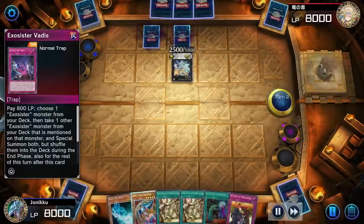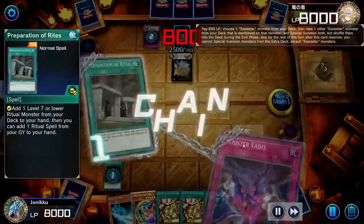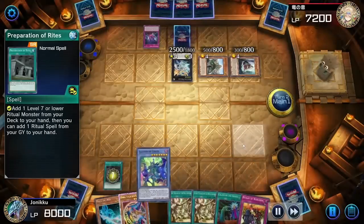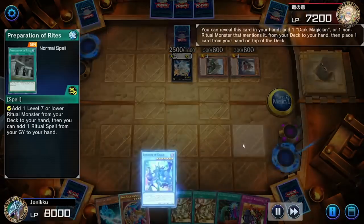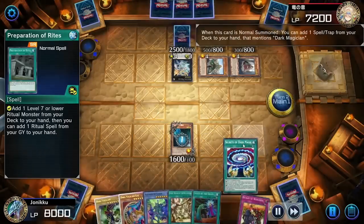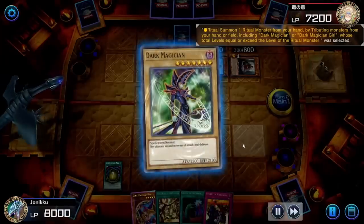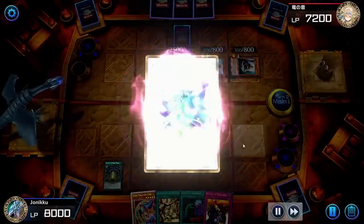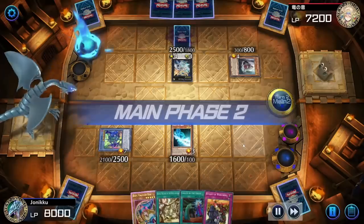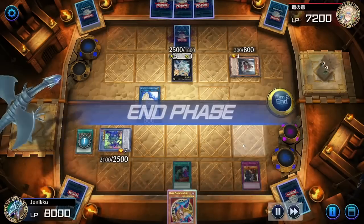They can't activate the effect now so I guess that makes sense. I used Preparation of Rites — I only have one copy now because I took out the other for Pot of Prosperity. I got Illusion of Chaos from my deck to hand. I summoned Magician's Rod and got Secrets of Dark Magic. I was worried about monster effects so I summoned Illusion of Chaos just to negate a monster effect, then I linked into Artemis and set down two cards, playing Secret Village of the Spellcasters.